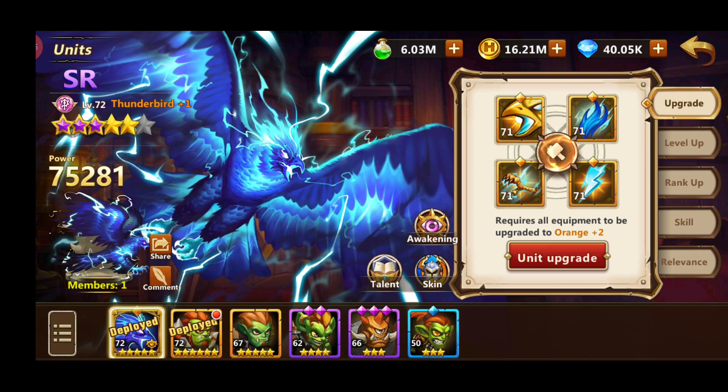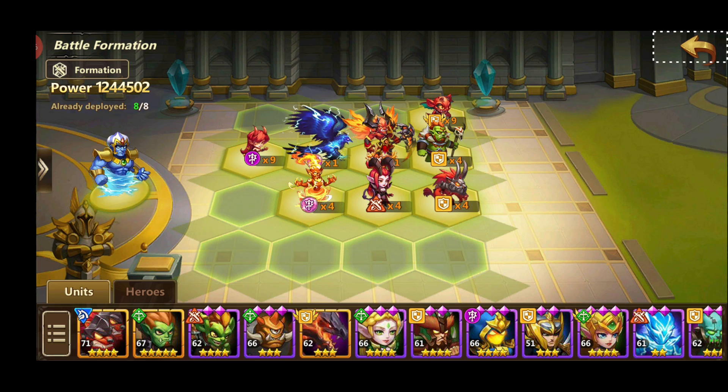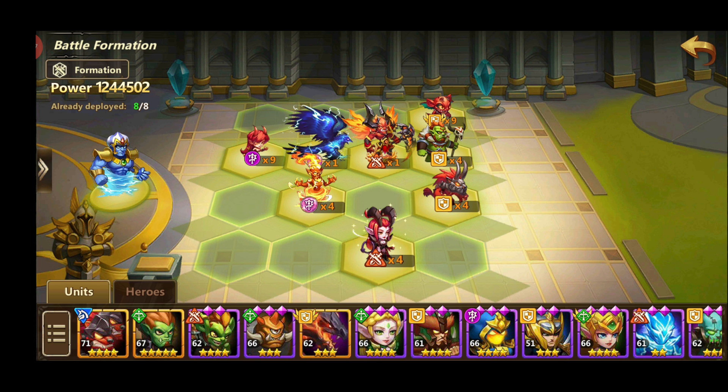Stronghold units you should be focusing on are Rock, Ogre, and Cyclops. Cyclops can be quite tricky to get — you'll get him from Guild Adventure. If you're lucky and get Behemoth, he will also be quite useful; you can exchange him for the Imps and use him instead. This is the basic formation I'm using currently. If you have a Behemoth you can take the Imps out and put Behemoth in their place. You can also move Pitfin down to make a full tank line since she spawns a tank unit.